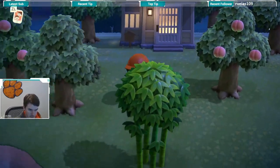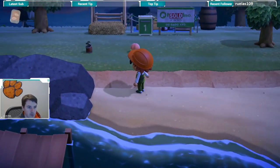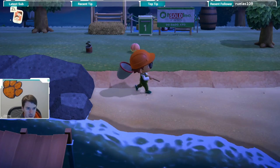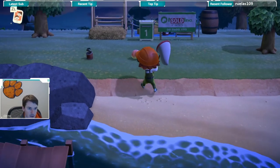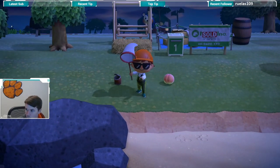Now we gotta go find space. I do want to check something real quick. Ooh, there's a fly right there — look at that. There's a fly on the trash can, just as I was hoping. It's coming back. Look at that. Here we go. And we caught a fly.